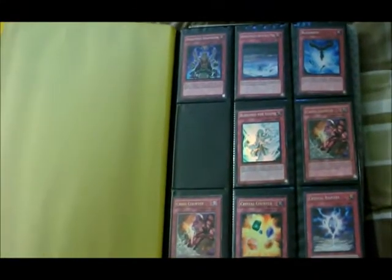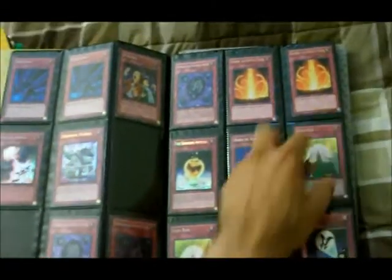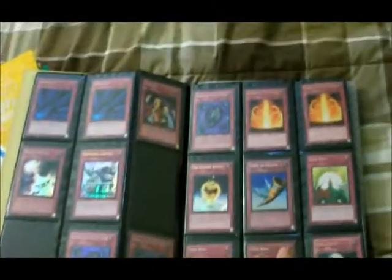Yellow binder now. These Gladiator Beasts are gone — same with the one in the front. I forgot to take them out for a friend, but yeah, they are purchased.